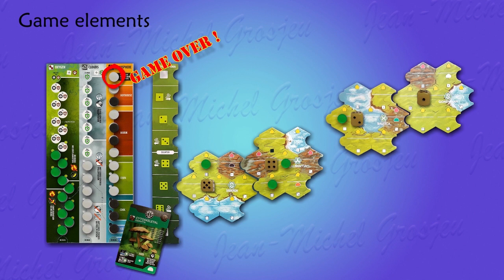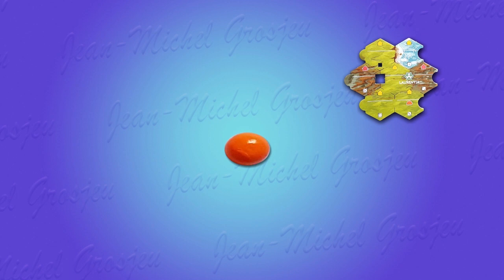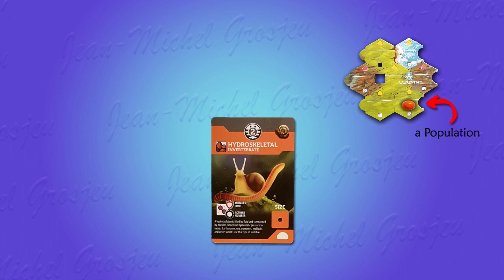If a runaway greenhouse effect occurs, players complete the current turn and then the game is over. A species is represented by a set of wooden meeples — or more precisely, critters. Each critter is called a population and stands for millions of individual plants or animals. A population lives in a biome, here for example on Laurentia. A species is also a card in front of its player, called the species genotype. The dome is the simplest living form and the one all players start with — it is called the archetype.